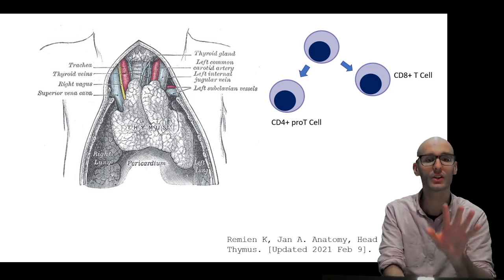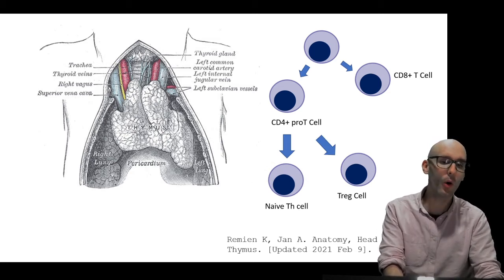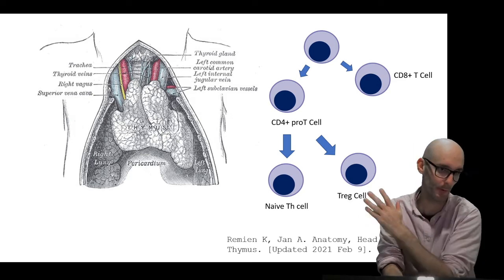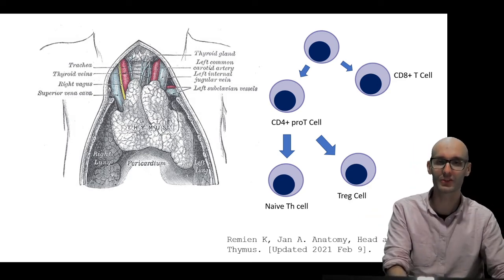So we've got our pre-T cell converted into a CD8-positive T cell and a CD4-positive pro-T cell. This hasn't quite become a helper T cell yet. What happens then is it matures into a naive helper T cell, or it can turn into a regulatory T cell — meaning regulatory T cells are typically CD4-positive too.